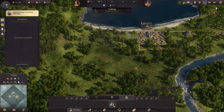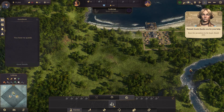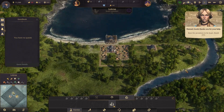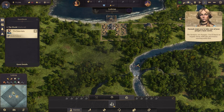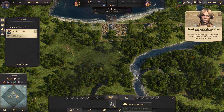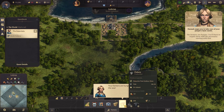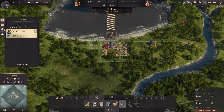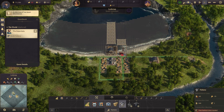New buildings have been unlocked. The farmers are hungry — you'll have to supply them with the necessary, starting with fish. I am — okay, thank you. You're finally going to let me fish? Okay, cool. Let's put this right next to the trade post.